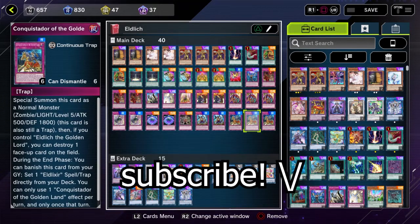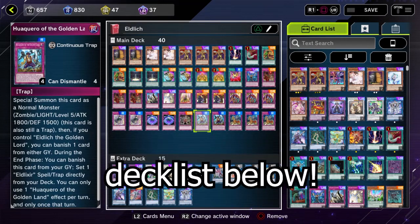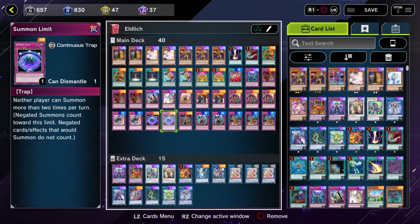Maybe this is where you'd hit the subscribe button to help a duelist out too. If you want to check out the decklist, it's down below in the description box. This would be a quick one.